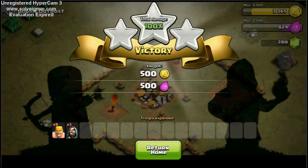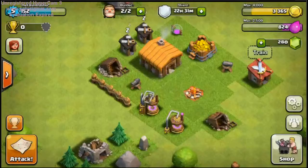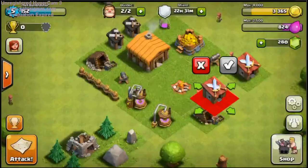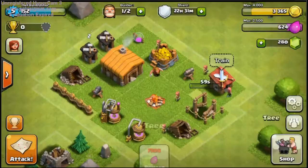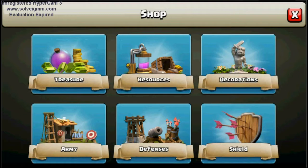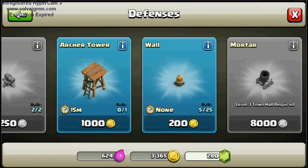Okay, so the gold mine and stuff are done. Now let's build the new barracks. And that's all the resource buildings. We have all the army buildings too. We have walls and an Archer Tower. So I'm going to build the walls until we get to 1,000 gold — hopefully I don't go under.